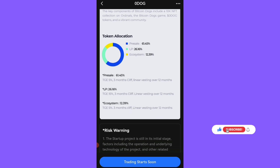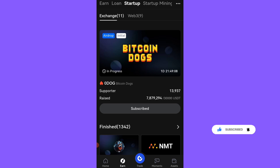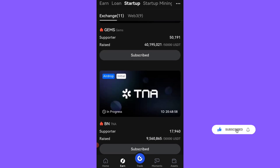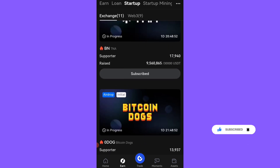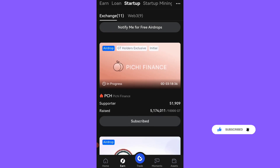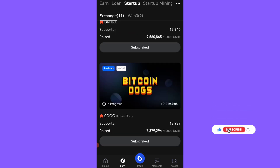You can see the tokenomics, technical overview, distribution allocation, and all of that information for this airdrop. All you need is a minimum of 10 USDT on GateIO. Come to the earn button under Startup and subscribe. The TNA too also requires you to hold USDT — a minimum of 10 — and you can subscribe to Bitcoin Dogs and other GateIO airdrops as well.